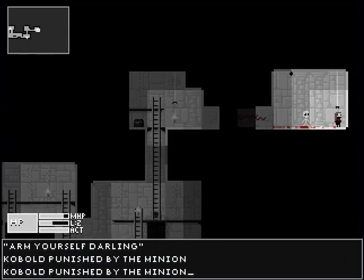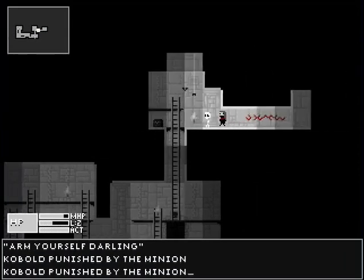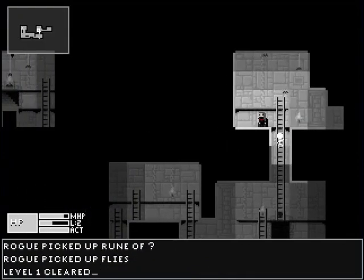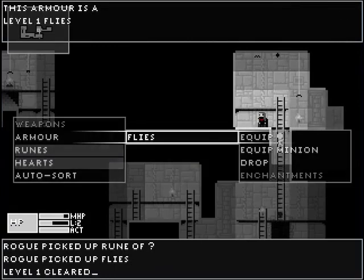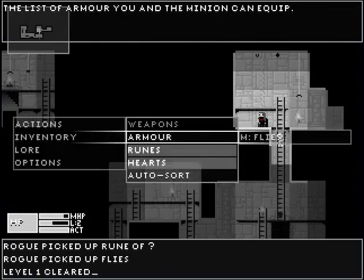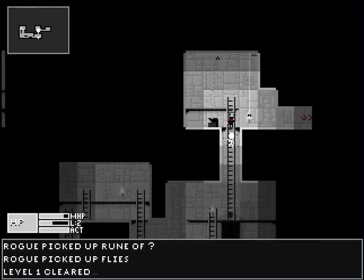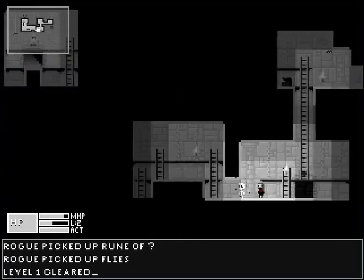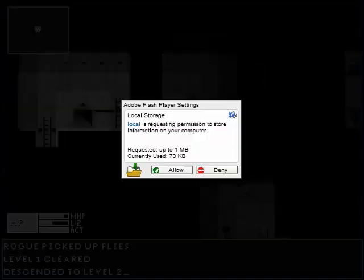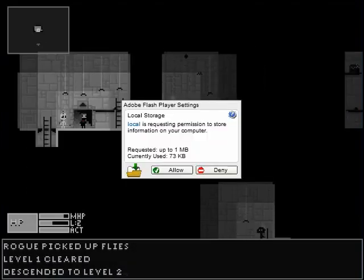He beats stuff up and likes to go on suicide runs. We get flies from a chest. I gave it quick to my minion because if anything's cursed and you put it on the minion, you can still take it off of him again — like good old cursed equipment. Sounds like a Dragon Quest game. And I'm getting a flash pair — never saw that before.